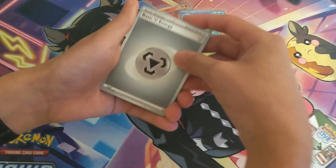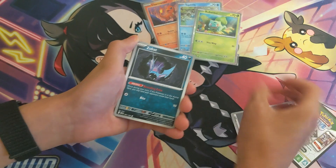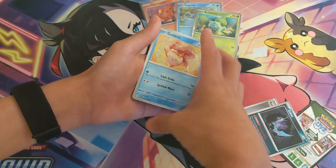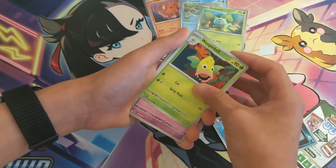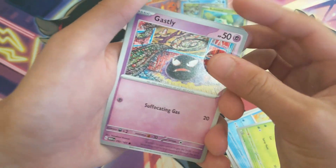We got the Steel Energy, the Zubat. Be sure to subscribe — I am just about at 300 subscribers and I would love to get there. My next giveaway is going to be at 500. We got a Gastly — nice Tomokazu arc right there.